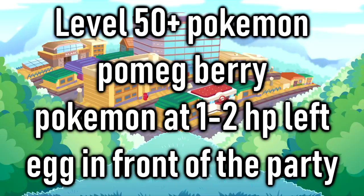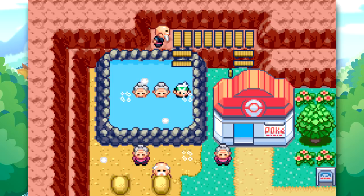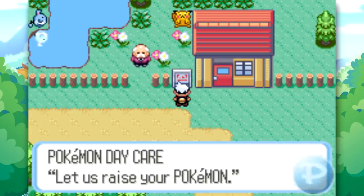As for the egg itself, you have really a lot of options to get one. You can go to Lavaridge Town and get yourself one there for free, or you can also just try to breed one at the daycare in Mauville City, which should be quite easy. That way you'll know what you're getting if you make sure to use a Ditto and whatever other Pokemon you're trying to go for. That's definitely the most recommended way if you want a specific Pokemon.